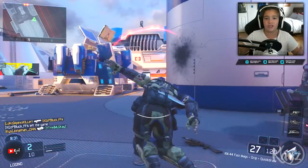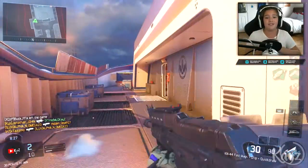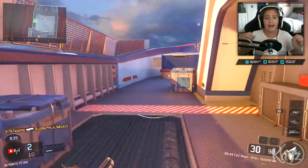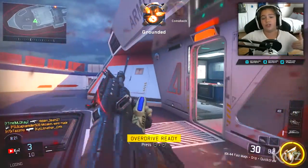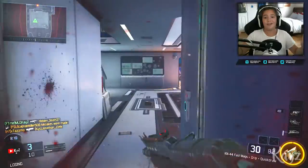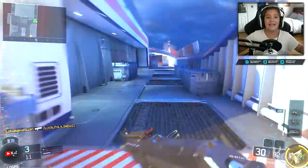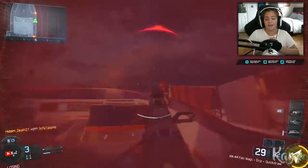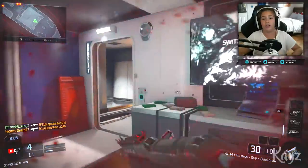Every time you pack-a-punch a weapon it changes the color of it. Thinking about this — what if in multiplayer you could have that camo and change the color of it, like you unlock more colors for that camo? I was thinking about this and I was like, that would be absolutely insane. I think pack-a-punch camo on regular guns in multiplayer would look awesome.